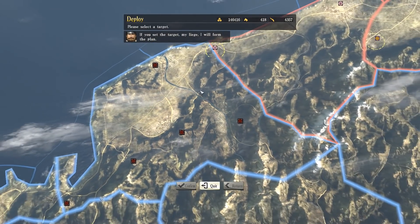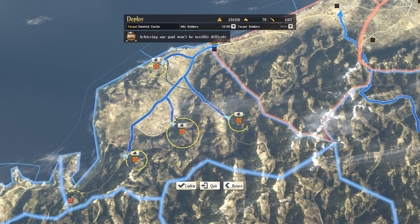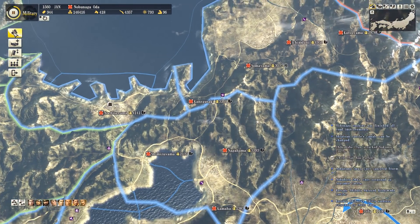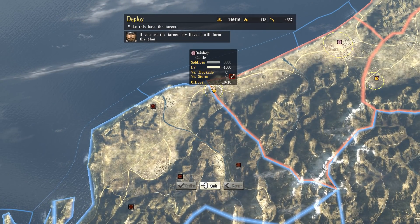We're going to start a new military project now because I wanted to attack up north and wipe out the Honganji forces up there. What I'm trying to do here is work out if there's a way to order my troops to all go and gather at one spot.